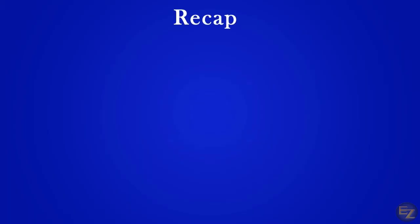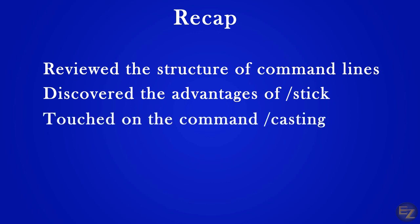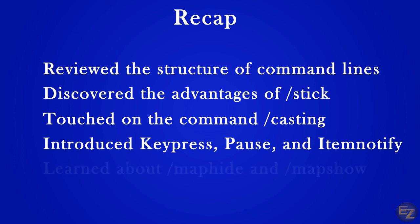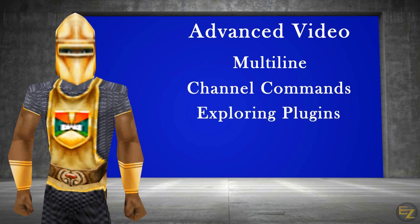Let's take a moment to cover all of the things we learned. We spent some time breaking down the structure of a command line and how to adopt these into expressions that benefit us. We went over in detail how to get our Roombas to follow us, as well as how to stick to a target and murder it. We also briefly touched on getting our casters in on the action with the casting command — we'll cover this in detail in the advanced video. We discovered the benefits of key press and item notify, and lastly we learned how to utilize the map commands. MQ2's not so bad once you get the hang of it — you're on your way to becoming an MQ2 wizard. In the next video, we're going to expand on these fundamentals: complex macros using multiline, streamline commands through channels, explore additional plugins, and learn how to create automation for logging into EQ and setting up your raid.